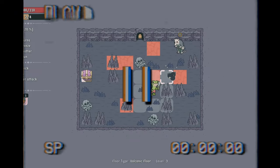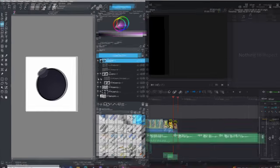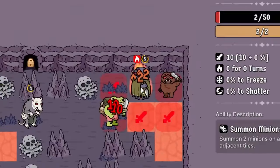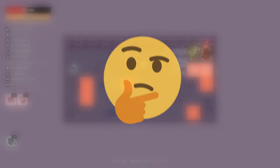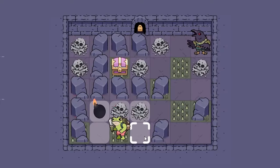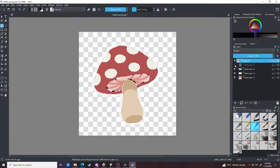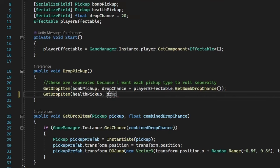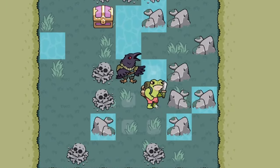Before we talk about implementing abilities, we need to talk about another system first. I added bombs in the last devlog, and in order to not run out of bombs, I needed to implement a pickup system where on death enemies have a chance to drop a bomb for the player. But this is only part of it — bombs were just the first piece of this puzzle. So I jumped into Krita and made a mushroom sprite for enemies to drop. After adjusting the pickup dropper code, enemies now also have a chance to drop mushrooms on death, which when picked up will heal the player for a percentage of their total health.